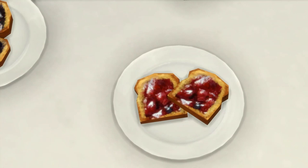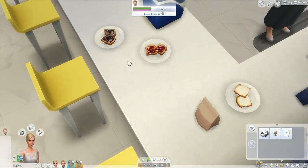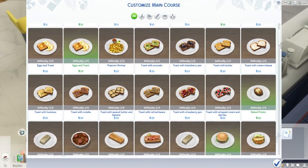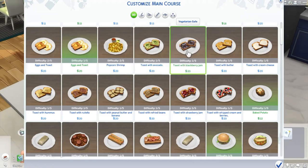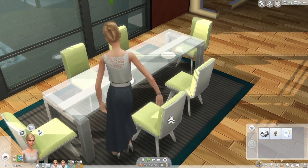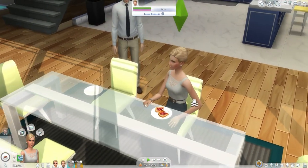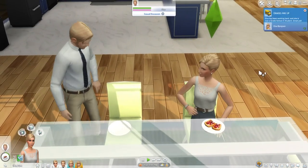One other thing of note before I end the video: these are available in restaurant menus if you set a custom menu and happen to own the Dine Out game pack. I actually do have a breakfast restaurant in my game in Newcrest, so I could add some of them to that. And the difficulty is only one out of five, so that's good.